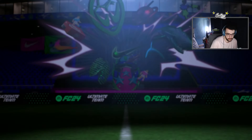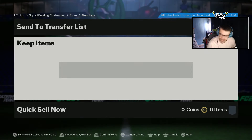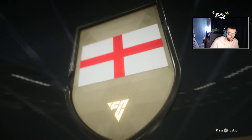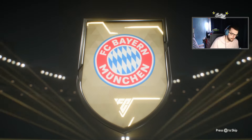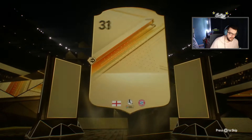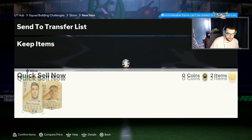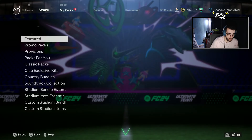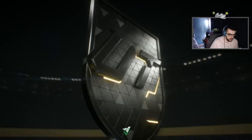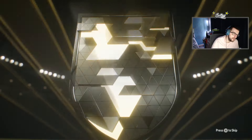Duplicates, of course. Next top Euro Nation — no promo. English right back again, CDM Stanway — of course. Two 83s, goodbye. Next Copa America: getting cooked. Brazilian center back — Thiago Silva again.